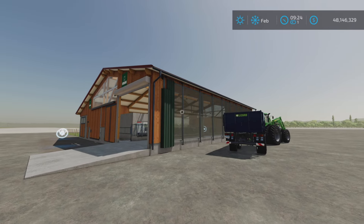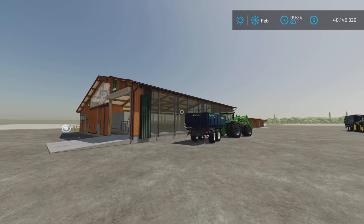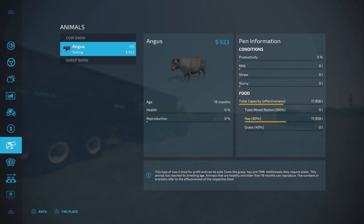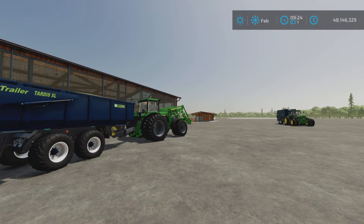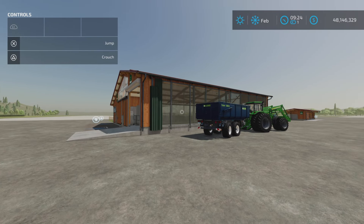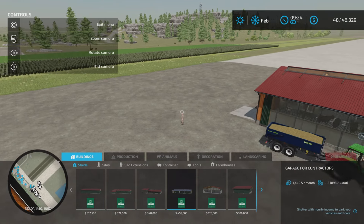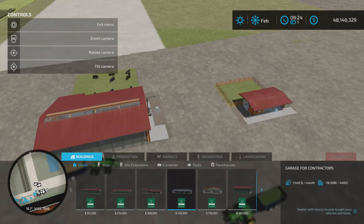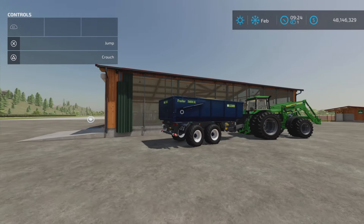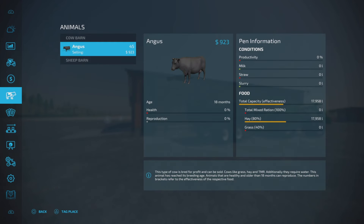But thanks to Dust Bunny, one of my very favorite and loyal viewers who always comments and asks questions — she was asking about using straw pellets and hay pellets in animal pens. So I have some straw and hay pellets loaded up here. I have a base game cow pen and a base game sheep pen. I did not put any sheep in that sheep pen yet, but let's take a look at our cows.